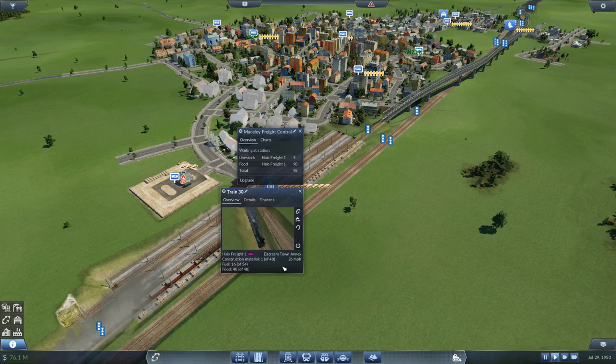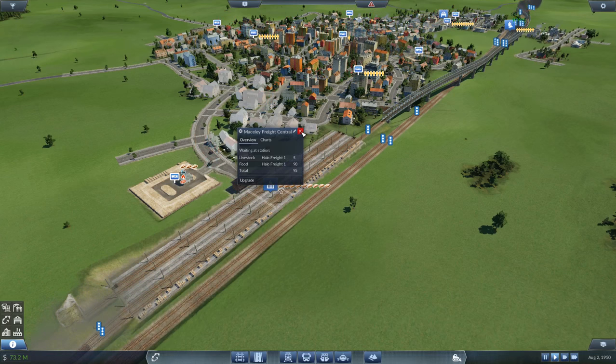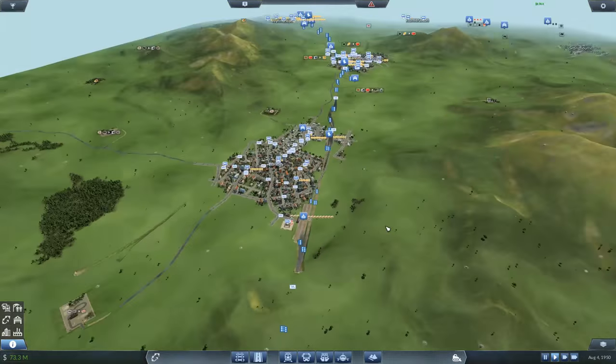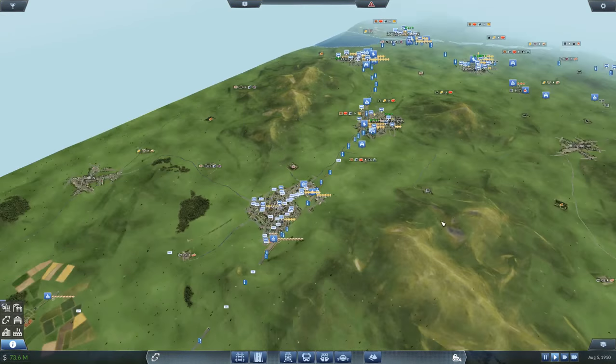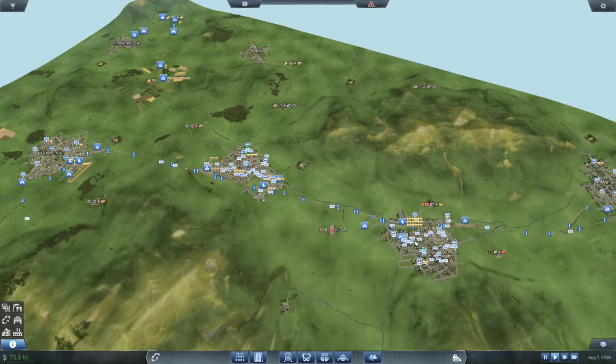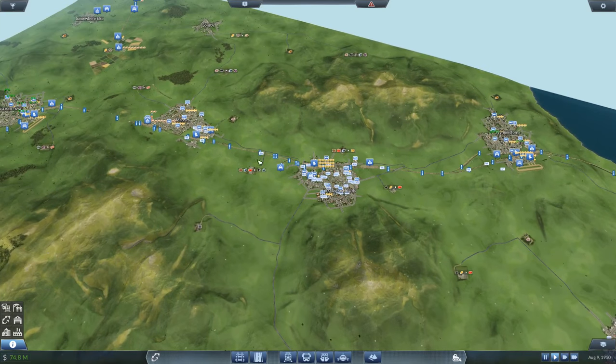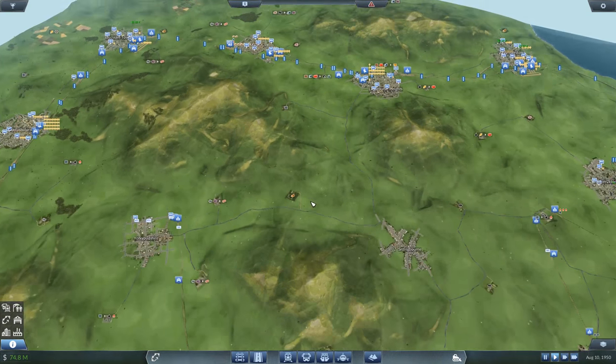How are we doing at shipping this food? You've got 90 food waiting, just picked up a full load — he's shipping fuel, and he's got one construction material left to ship. We need another factory on this side of the map producing construction materials. Somewhere over here — if we were producing construction materials and getting them onto the line that would be really cool.